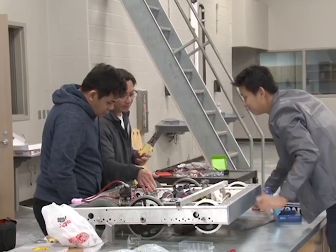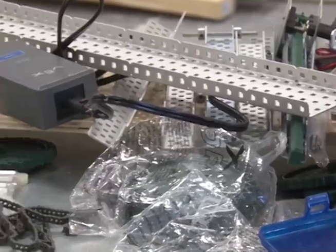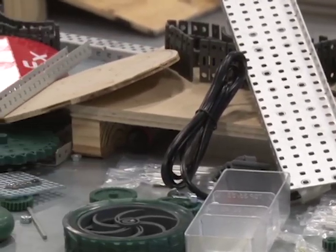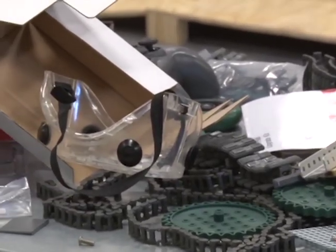You also have to think about — do we have the materials and components to build that? What comes with the FRC kit? Can we use bigger wheels? We could climb all those obstacles with giant wheels, but we don't have those. So those are all the things we take into consideration to design the robots.